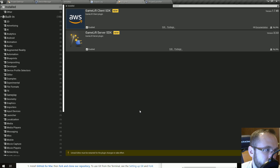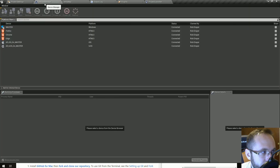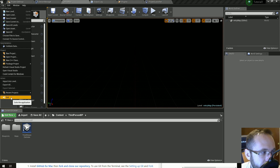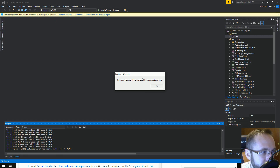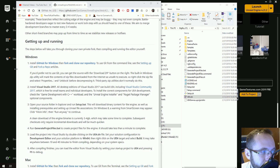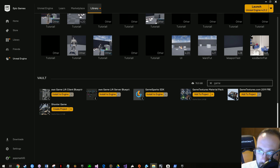It wants to restart right away, but what we want to do is save everything first — it should have saved anyway — and then shut down. We want to get a few steps in order before restarting, so go to File > Exit to close the engine.